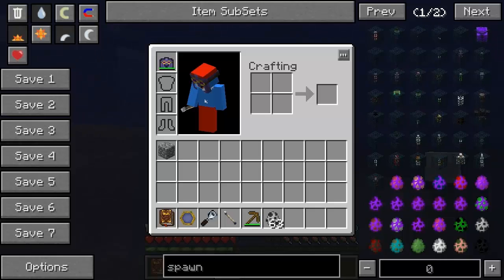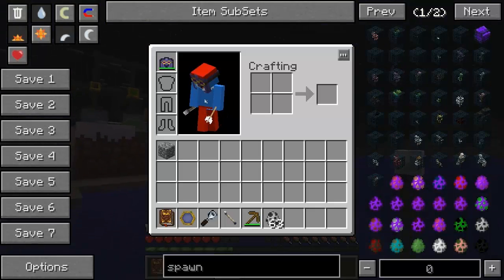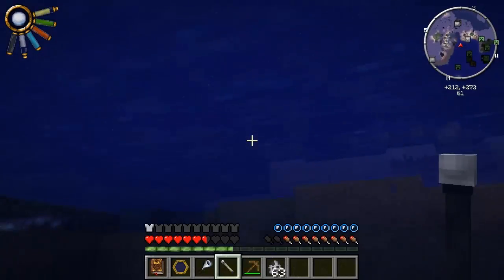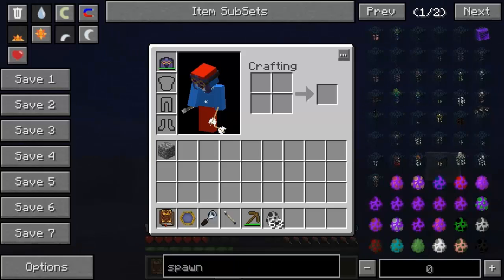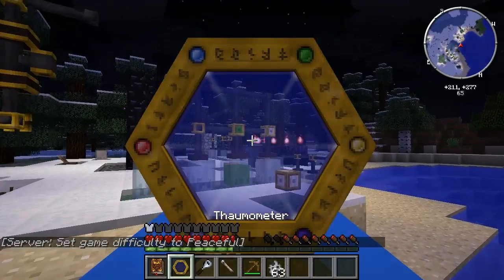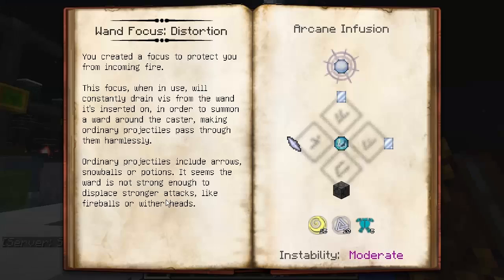Oh, I got shot. It didn't work. But that is the Wand Focus of Distortion. Looking in the Thaumonomicon it does say that it displaces arrows, snowballs or potions, which is good because the witches are a little bit of a pain in the backside with those potions. So that is the Wand Focus of Distortion.